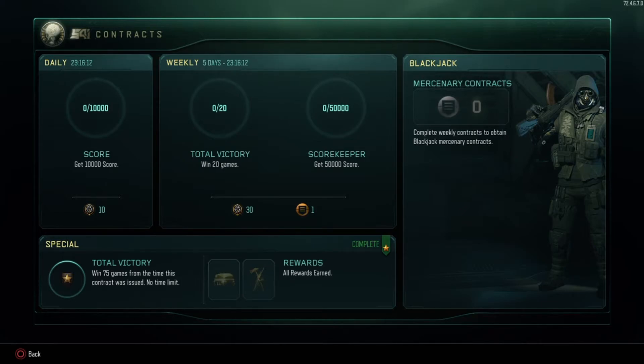Anyways, that's going to be it, guys. Thank you so much for watching. I just wanted to let you guys know about this in case you were wondering — you couldn't hop on Blackjack 3 right now but wanted to see what the contracts were. So here they are: win 20 games and get 50,000 score, and then you can get a Mercenary contract for Blackjack. Thank you so much for watching. More videos coming later today. I will see you guys later. Peace.